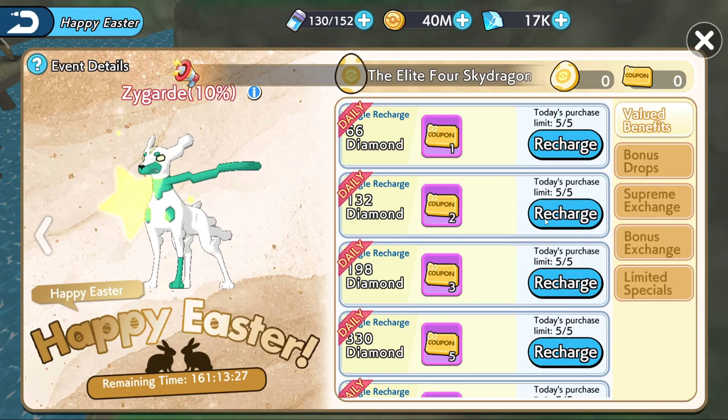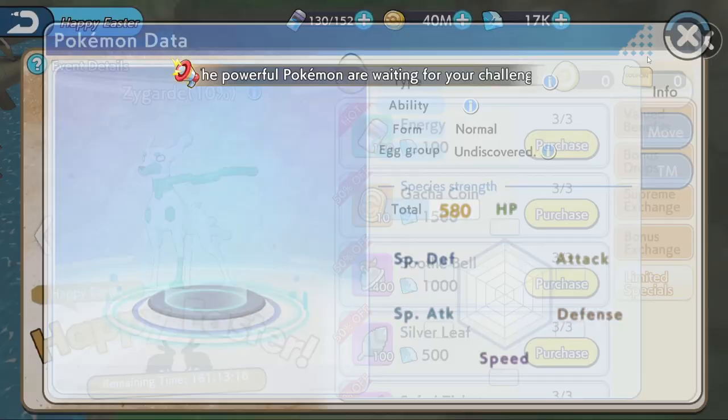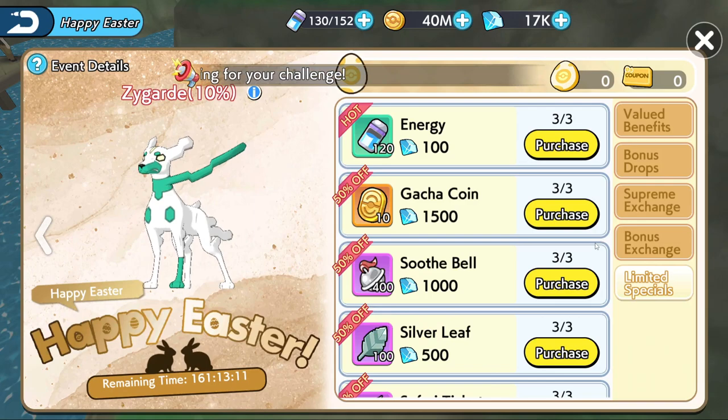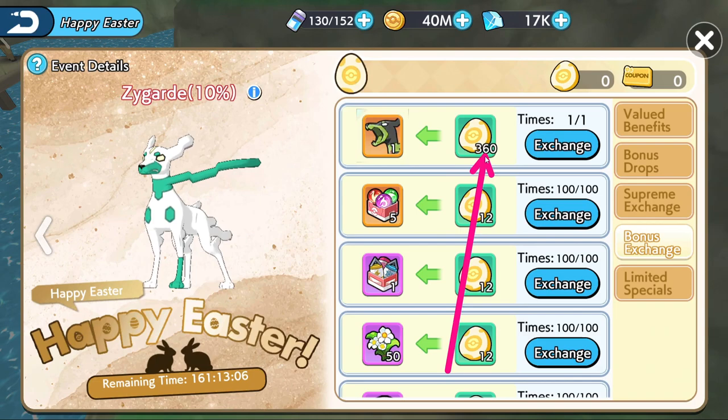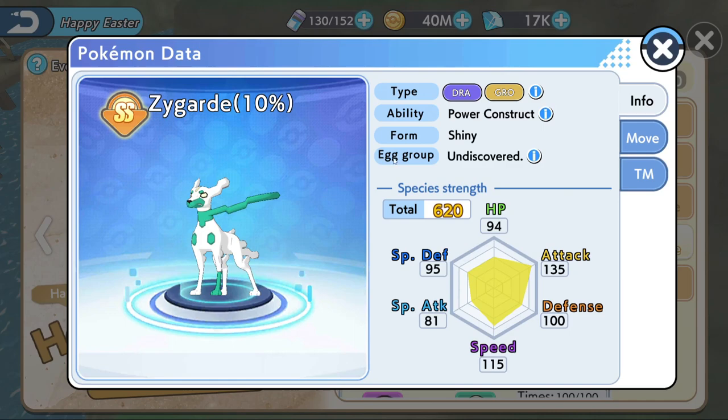I'll be honest, I would not get myself the Shiny Zygarde. It's a shiny though, so technically if you are VIP 0, the Shiny Zygarde is the only thing you would get. If you ever want the Shiny Zygarde, this is your only way — your only chance. But the problem is you will need to use all the resources you get during the seven days just to get the Shiny Zygarde, which could not be the best thing. They could be exchanged into Sandbags, Essence, or any other things that you need. But that's your call.